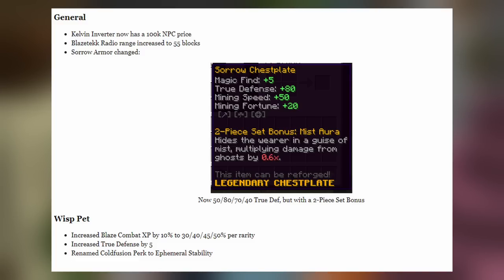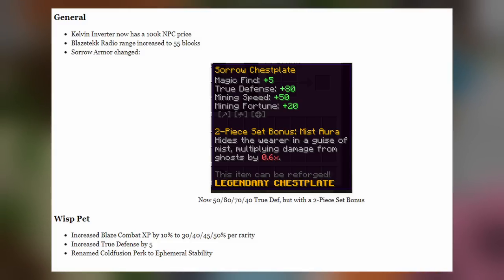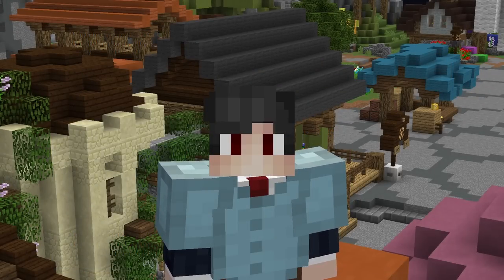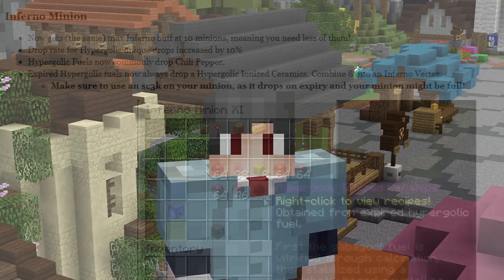The Wisp Pet has received some changes. The Blaze Area Combat XP has been increased by 10% across the board for all rarities, so now it's 30, 40, 45, and 50. True Defense on the Wisp Pet has been increased by 5, and the Cold Fusion perk has been renamed to Ephemeral Stability.